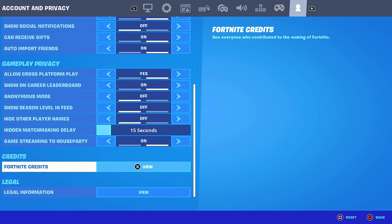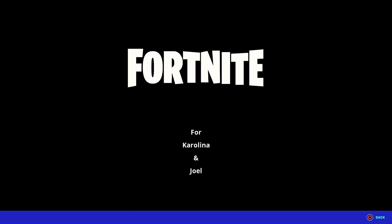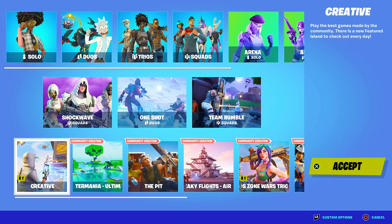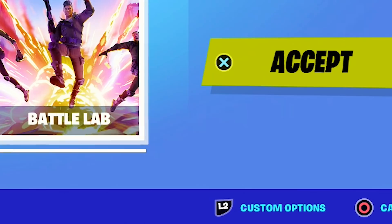The guy told me to go to Fortnite Credits and click on View. As soon as I see the Epic Games logo I'm going to click back — okay, so that's not the Epic Games logo, that's the Fortnite logo — but as soon as I see the Epic Games logo I'm going to click back. So I'm going to click back now. The guy told me to go all the way to Battle Lab; that is where we're going to do our glitch.